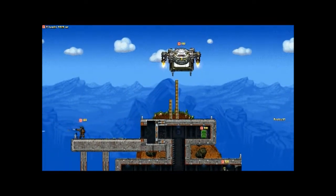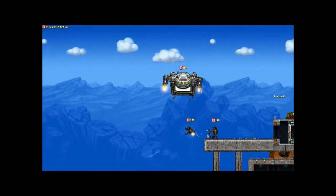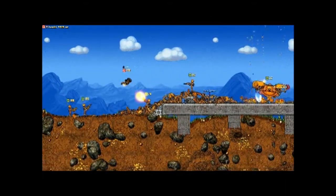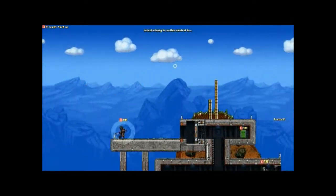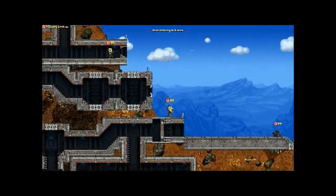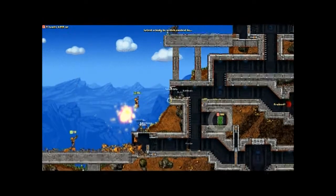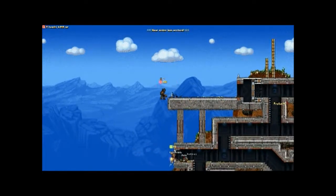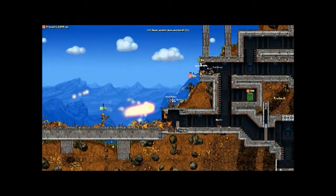I want to drop off my sniper up here. I'm taking my aircraft down — no, sniper, I want you up, not down. Okay, he's dead. When you're moving units around you need to be careful that you're not moving when you drop them, because they'll keep the same momentum and it gets pretty hairy sometimes.